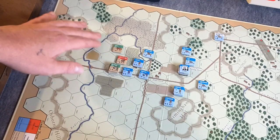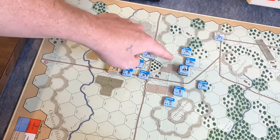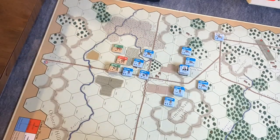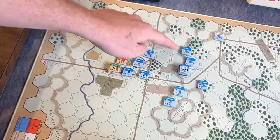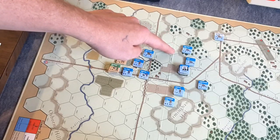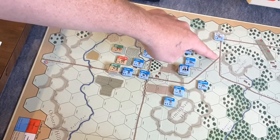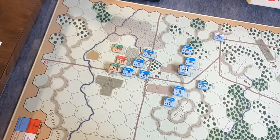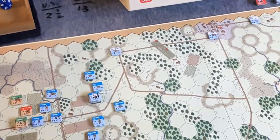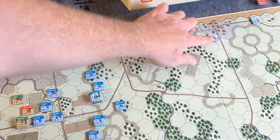We're going to push up the road and also push on the left side of the road. We'll try to hit the meeting house from two directions — from the road and from the east side. If we can get up these slopes past these guns and get up to this position on the road, it's just a march down to Dilworthtown, which is the objective we need to take.